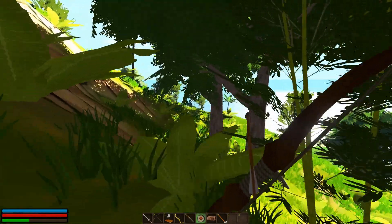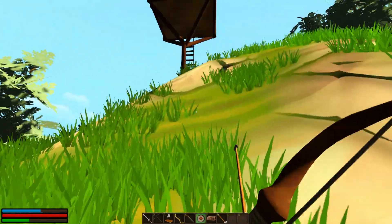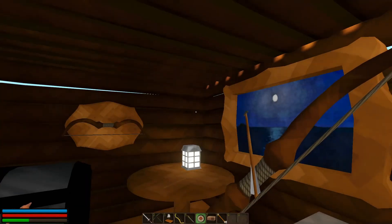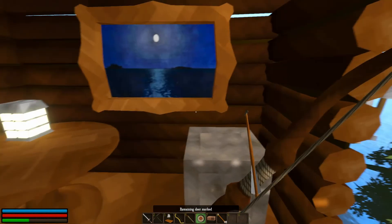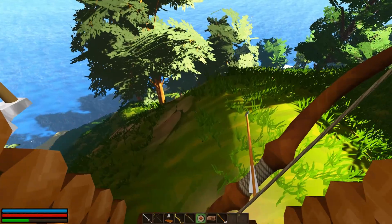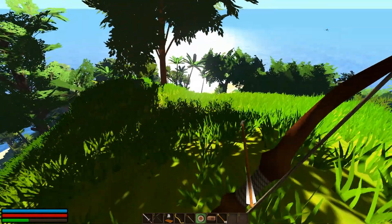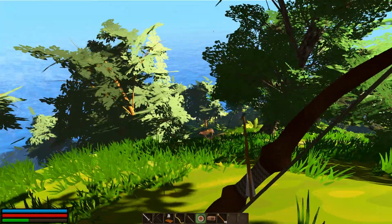What did that deer get to? Interact — three deer remain, remaining deer mark. Oh yeah, because I was on an island and supposed to be hunting deer. Have I just been supposed to be hunting deer this whole time and I got completely sidetracked? Well we've got one. Does it count the other islands or is it three on this island? I don't know — because we've only seen one.